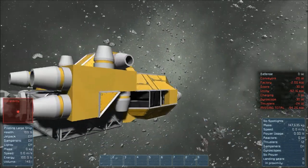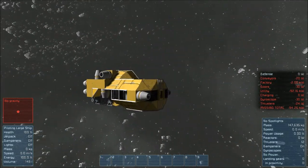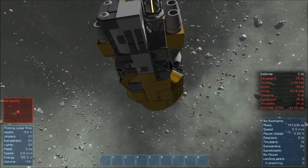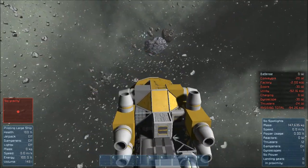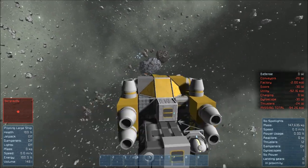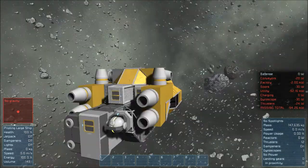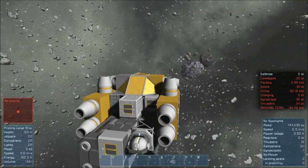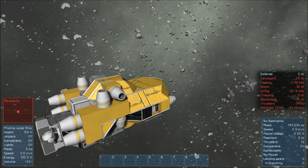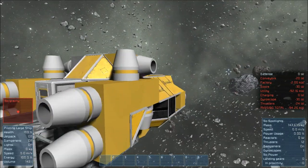If you haven't done the Escape Pod missions that go under the title of Asteroids in the main menu when you load in, what you get is you show up in this little ship. You've got an assembler, a refinery, a storage pod — just basic everything. You show up and you've only got a limited amount of fuel. In this case I've got two hours worth of fuel, just sitting there in space, not doing anything.